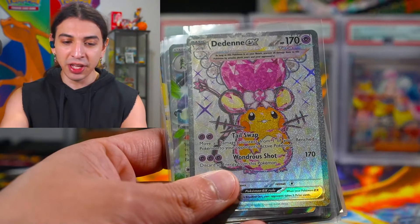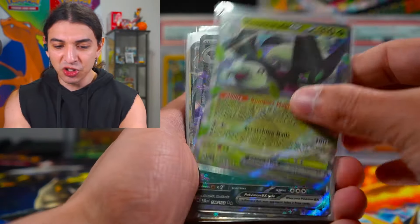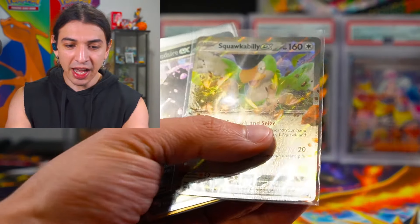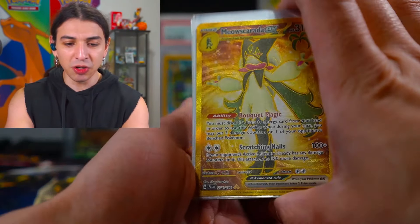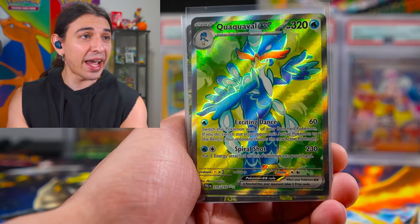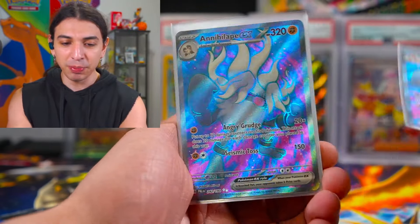You got the little rat, the furry magician, Clodsire, Lycanroc. You got Pikachu — I think I actually skipped one there. You got Squawkabilly, another Clodsire, Chien-Pao, Meowscarada — the gold one — Grusha Full Art, the Gay Duck, Forretress. That's the third Clodsire, we're going for a playset there. You got two Annihilapes, Crocalor, Maushold.